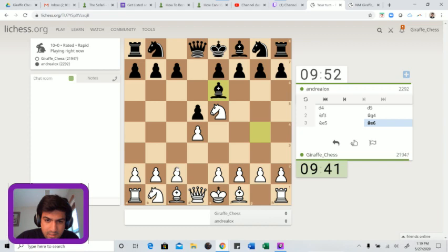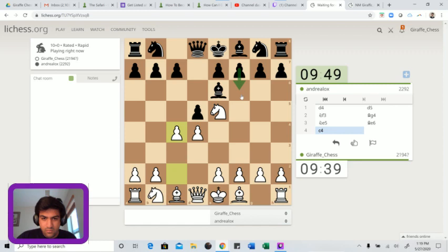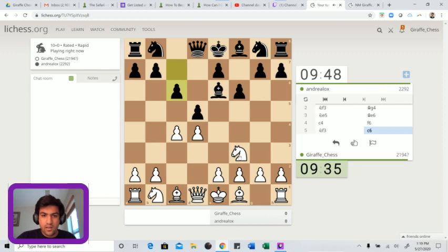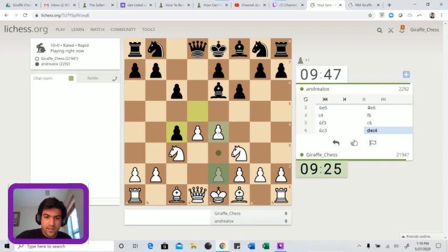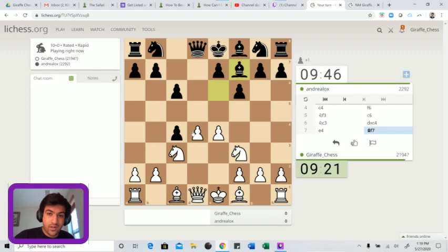Can I punish this? C4 and f6 is just too obscure - f6, knight f3, and now c6. This is very odd; not sure what my opponent's doing here. Takes, and now I think e4 is strong. Commonly in Queen's Gambit positions you want to play for the center with d4 and e4. Bishop f7 - the knight's not out and the bishop has come back to f7 where it likely should not be.